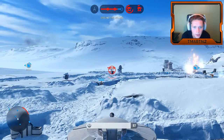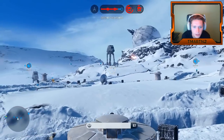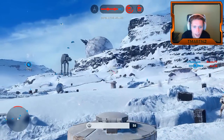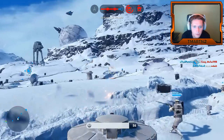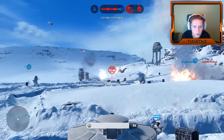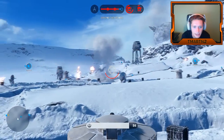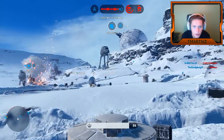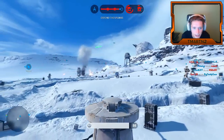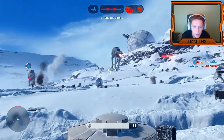These things are overpowered, boys. As a defender, this is really the only type of vehicle that you can get in — you've got to take advantage when you have it. I'm going to take out that AT-ST — he's almost down, and now he's down. We just got another Y-wing. I don't really want to just camp in this vehicle, but if it's getting kills and helping out the squad, then I probably should.